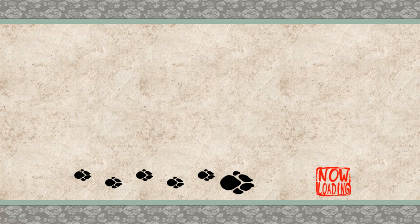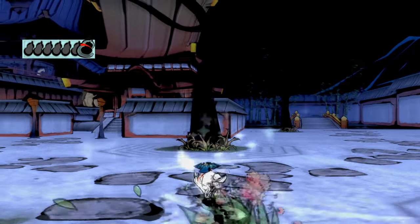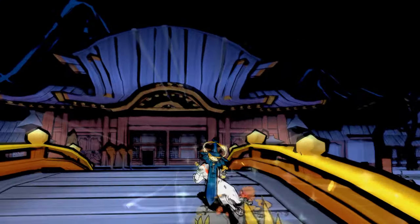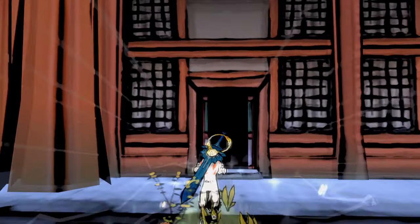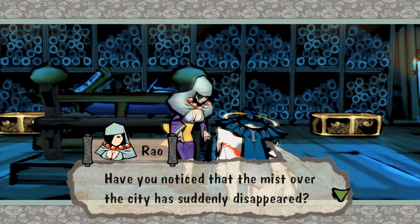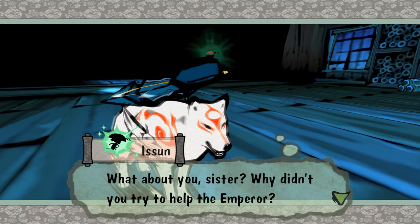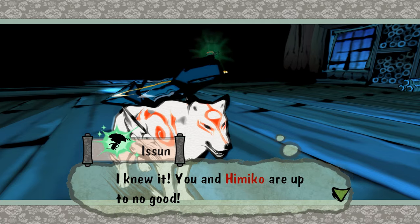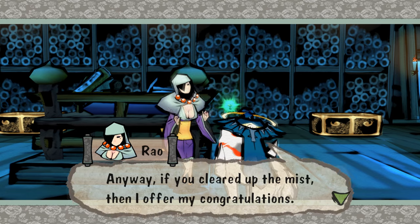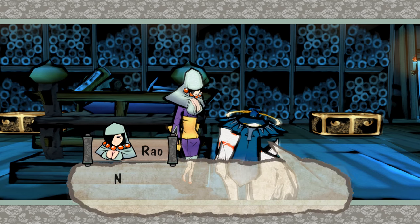We are also going to pass by Rao again since it's been a while since we talked to her. She was noticeably absent all throughout the saga we just went through — all the way from getting the hammer up until killing Blight. And she's a night owl, so she doesn't mind having a full conversation with us in the dead of night. Why didn't she try to help? Couldn't her mystical powers have helped? She says she's just a priestess and can't go snooping around the imperial palace for no reason. On to the next problem — just put a pin in that.